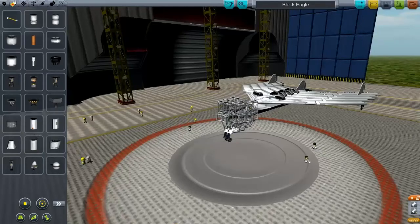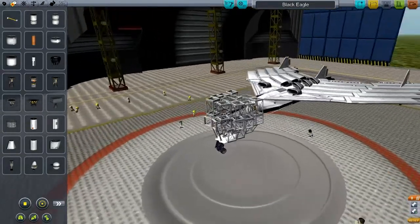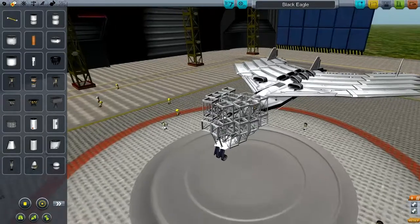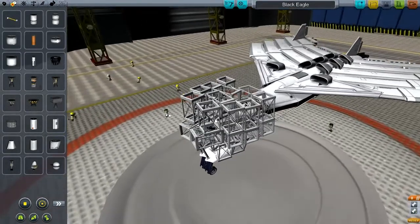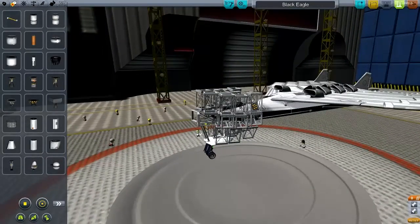Hey guys, Game of Blocks Gaming here with today another video of Kerbal Space Program. Today I made a plane that's called the Black Eagle. As you can see it has something weird over here — that's a safety cage for the pilot. It can have pretty big forces, so let's test it.